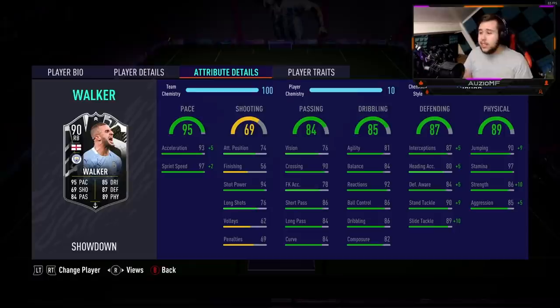Moving on to his dribbling ability, he has got 81 agility, 84 balance, 92 reactions, 86 ball control, 86 dribbling, and 82 composure. His in-form card felt pretty good on the ball, so I'm expecting this card to feel pretty good on the ball as well - obviously a little bit better.